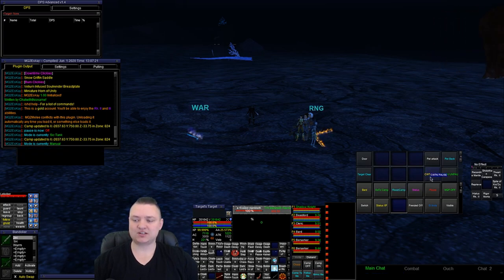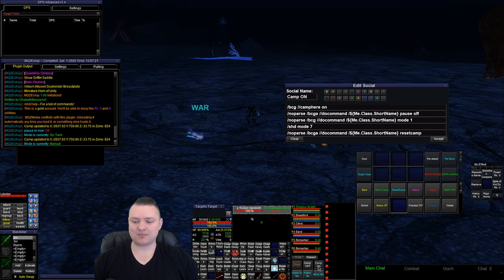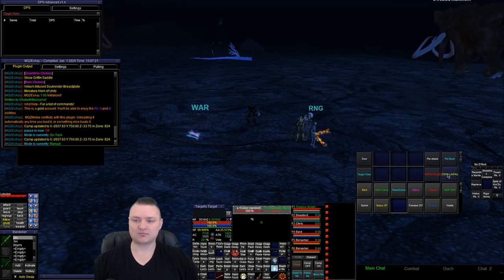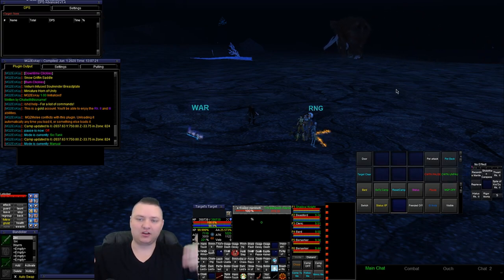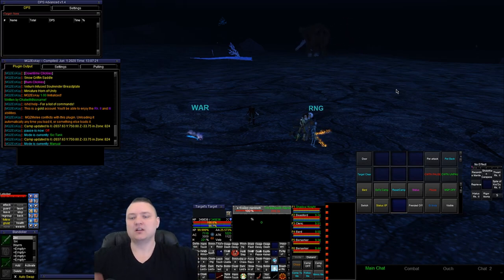If I had the chat-with-this-name class plugins not paused, any class that does buffing — like a cleric, beast lord, or others — if they met a condition where they needed to buff somebody, they'd ignore the mimic me command and just start buffing. That's why I have those. I don't use them very often, which is why in my camp on button I have a chat-with-this-name pause off — just in case I completely forgot I had them paused. That's a really bad circumstance because if they're paused, I may start a fight, be like 'what's going on, why am I dying?' and then realize I'm an idiot and had them paused. So I have that unpause on my camp on button.